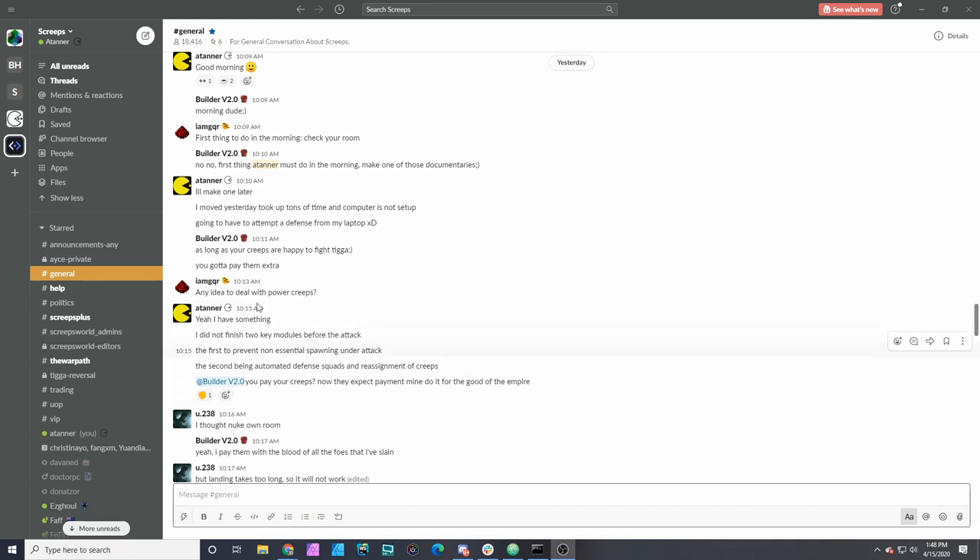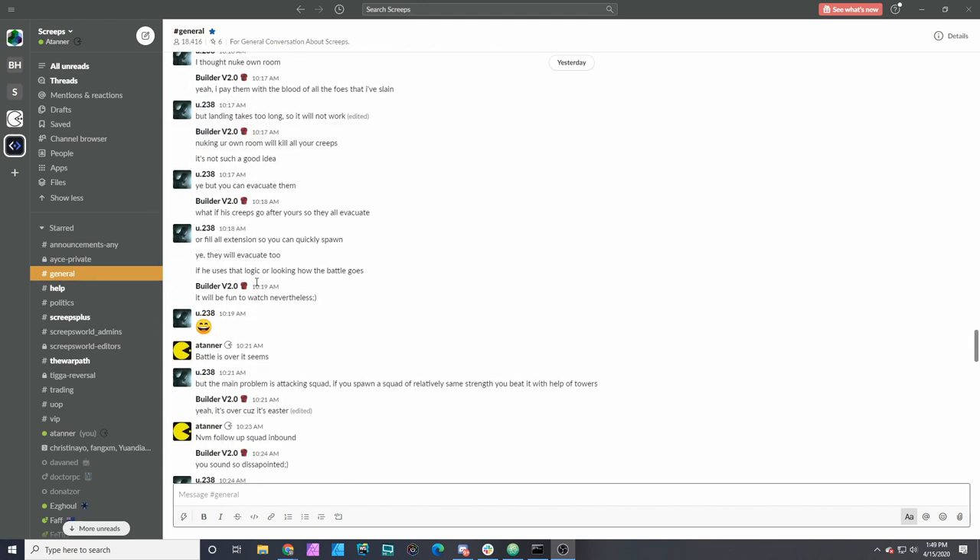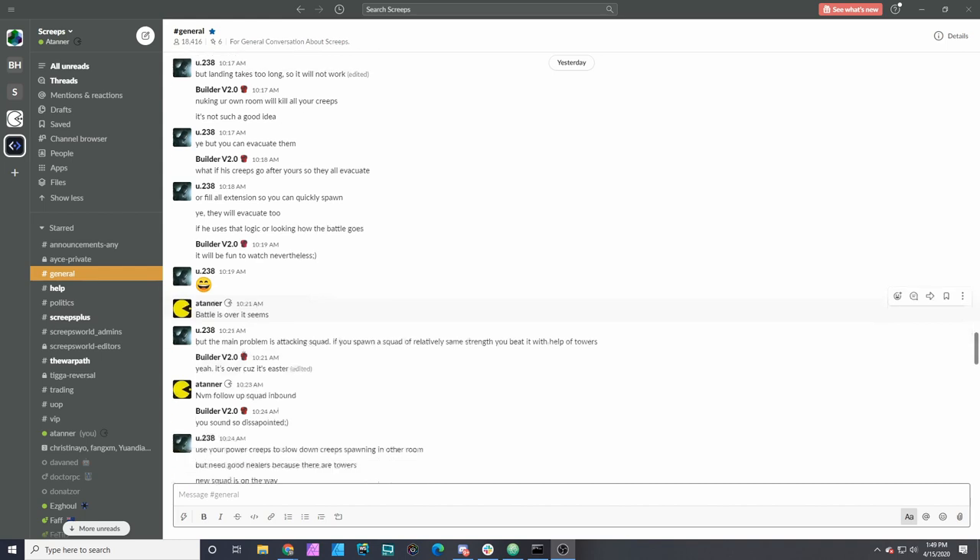Talking about non-essential spawning is one thing I did — fixing the issues with masons venturing past the walls. Instead of finding the closest space to them, they were finding the closest space to the repair target, causing a lot of unnecessary damage. At one point I thought the battle was going to be over — I didn't see any additional squads coming in, but it was just a change of strategy. Tiga's bot was reconfiguring squad layouts.